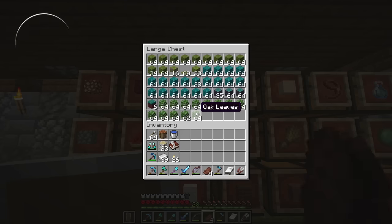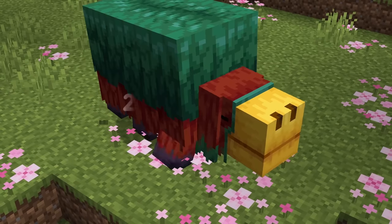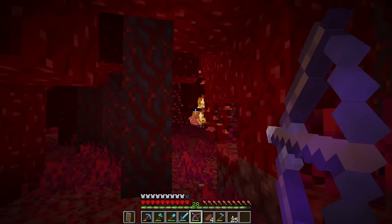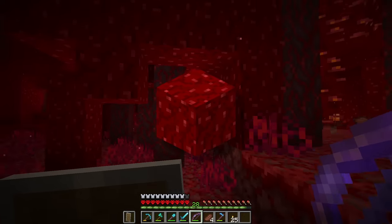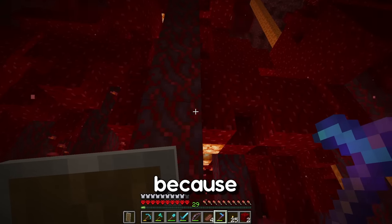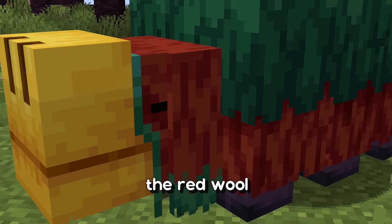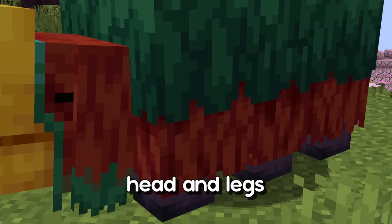We're done with the first color, so now we can move on to the red. For that we're going to collect nether wart blocks. I really like them because they're already textured and they look a bit like the red wool on the sniffer's head and legs.